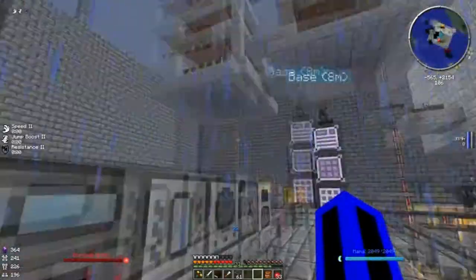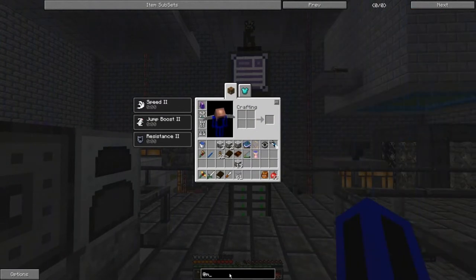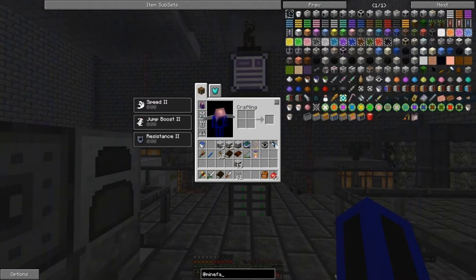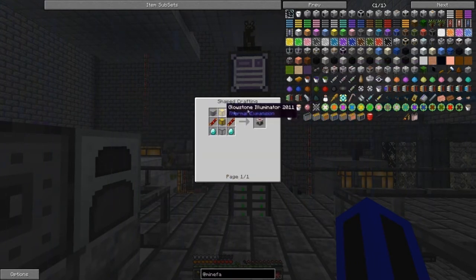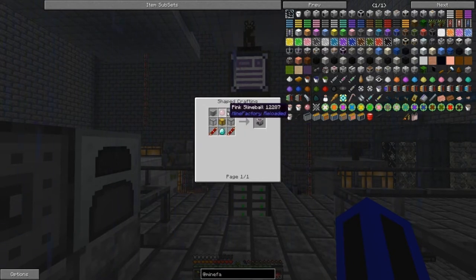I want to start making a ridiculous amount of power because we're going to do some stuff with Mine Factory Reloaded. Specifically the laser drill and laser drill precharger — and there's pink slime involved too.